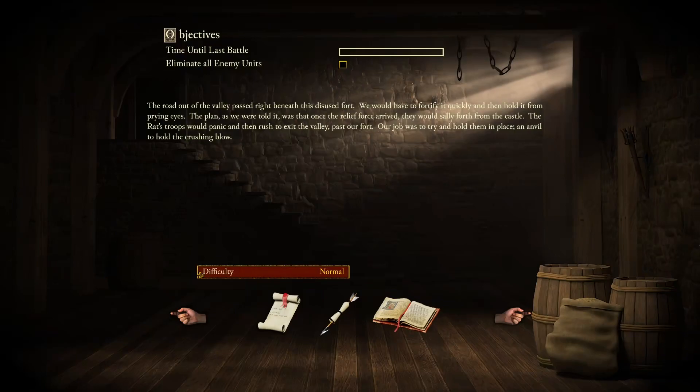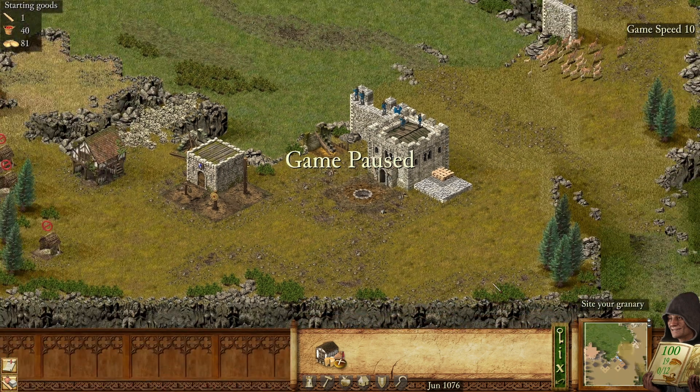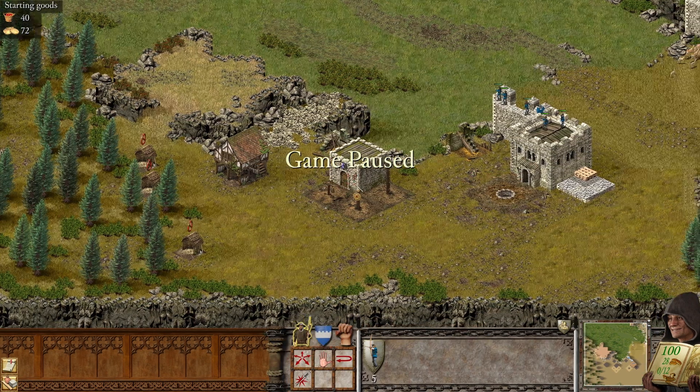So, this is a defensive mission, I assume. Again, we're going to play on very hard. Let's start. Let's slow down and assess the situation. We are receiving some gold and food. We have a couple of troops — five archers and the Lord.